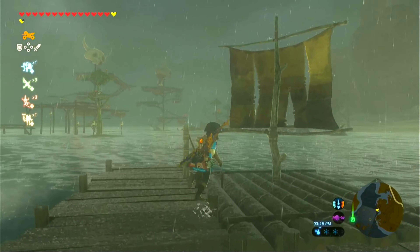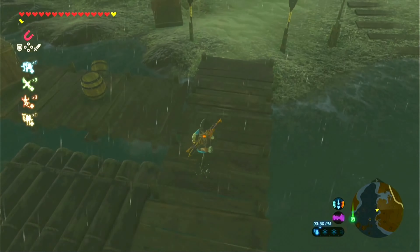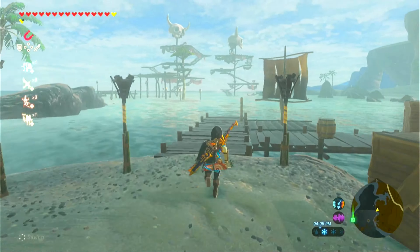Upon arriving you will see a deck with a raft. We are going to use that. If you activate your Magnesis and look around, you can see that there's a chest. Go ahead and collect the chest, and I'm going to use the chest to move my raft.